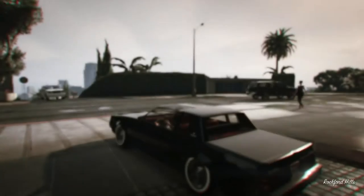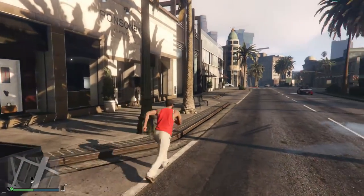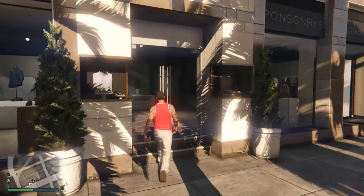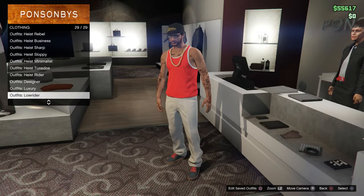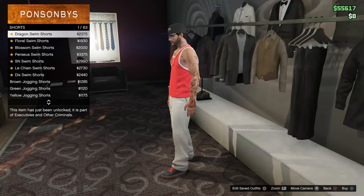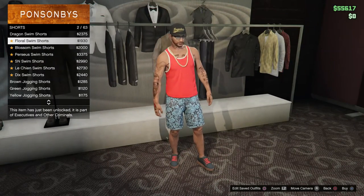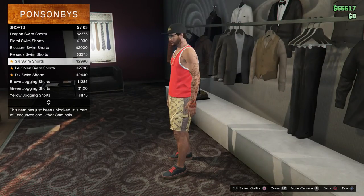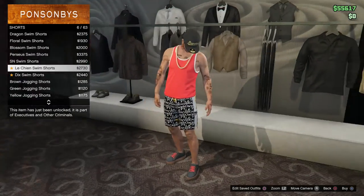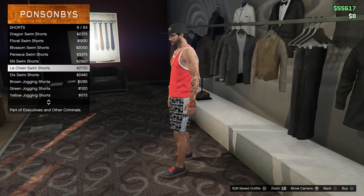First off, we're gonna check to see if there's any new clothes. Here we are at a clothing store. Let's see — I don't see any outfits, unfortunately. Oh, here we go, we got some shorts that are now available. Those are pretty cool — dragon swim shorts, floral swim shorts, blossom, Perseus. Those are not bad.